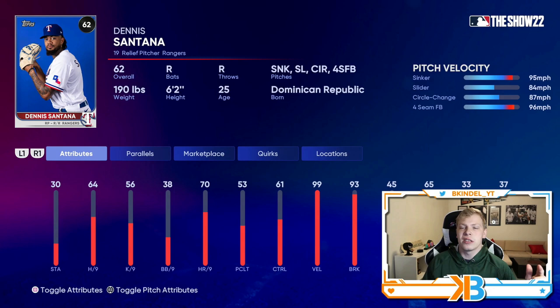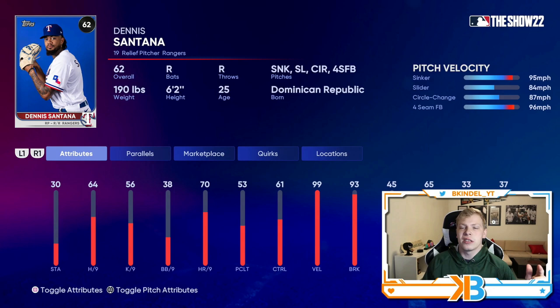The last card I want to show is Dennis Santana of the Rangers. Primary sinker that reaches 95 miles per hour — he throws very hard — plus a slider, circle change, and a four-seamer. 64 hits per nine is going to be really good out of the bullpen. He also has 70 home runs per nine, which is nice, and 99 velo with 93 break. He also has good control of his sinker and slider, with the sinker also having 93 break. This guy's got closer stuff — if you're looking to close out a game, he's the guy I recommend.